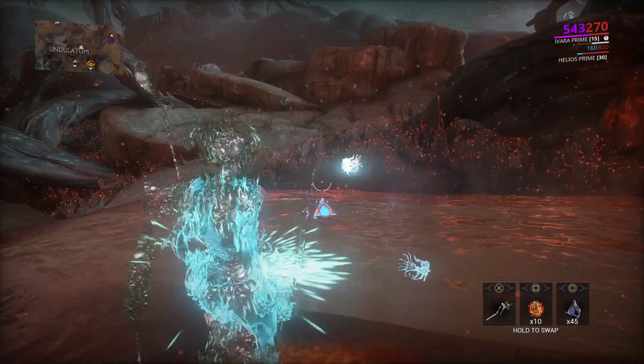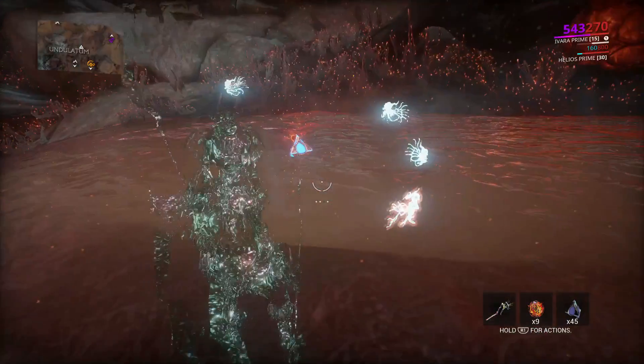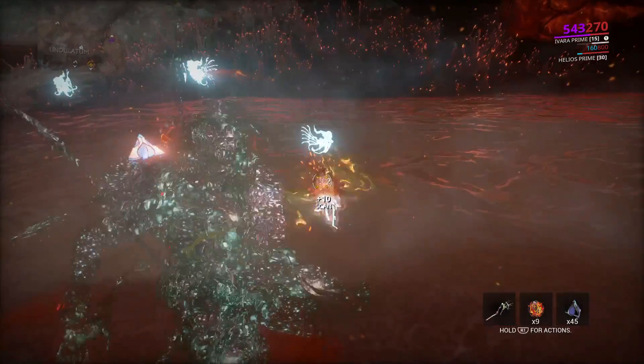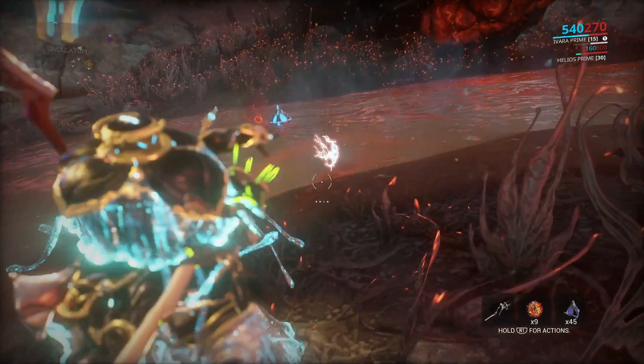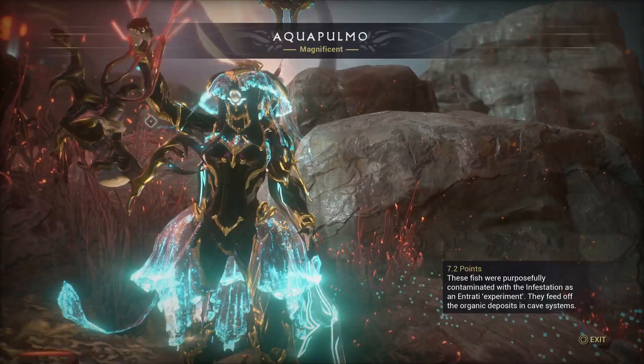A hot spot will look like an aura over the water. At the hot spot, equip your rod and throw in your residue bait and dye. Make sure you're using the processed frost residue and not the plain frost residue — both can be easily mistaken for one another.